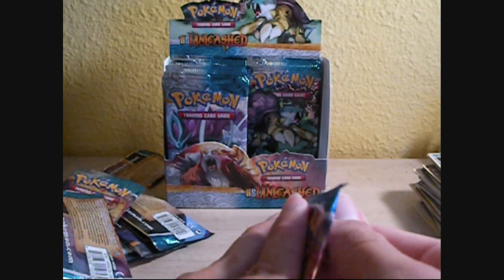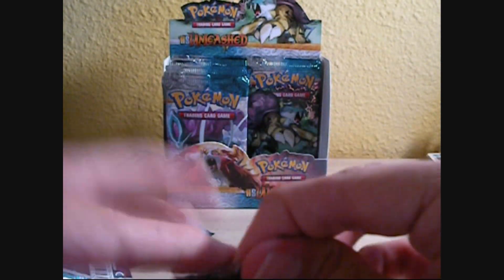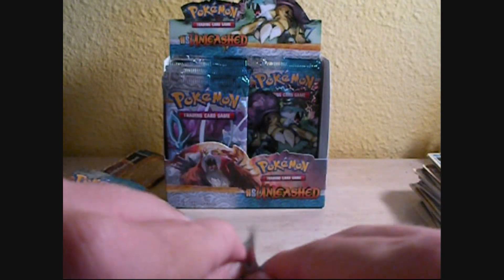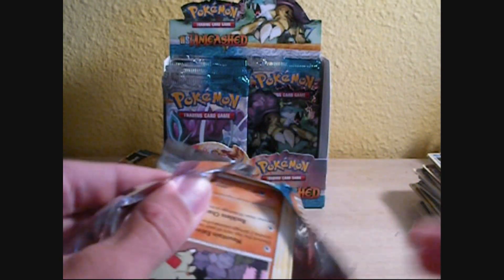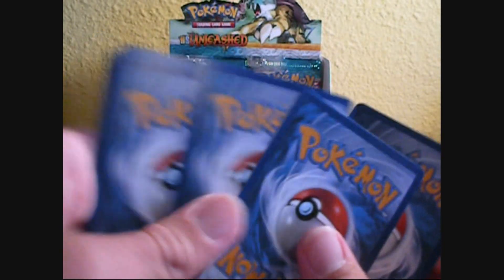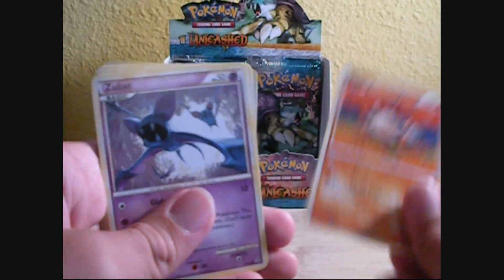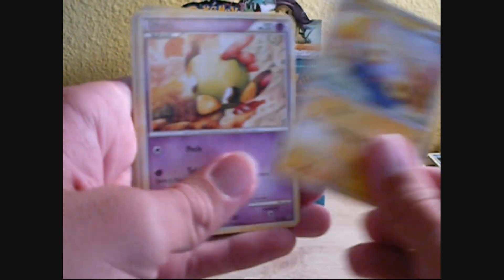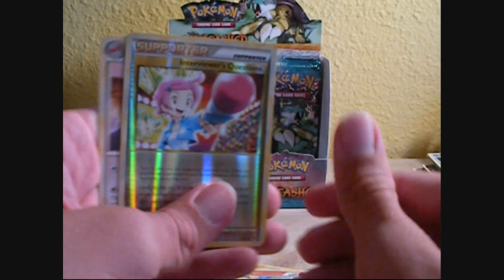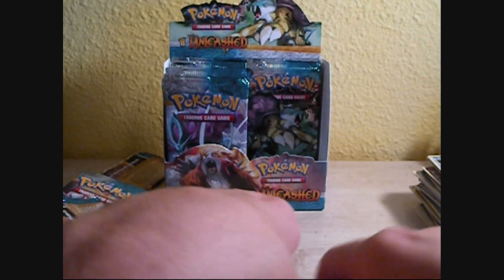Entei pack — almost halfway done with the box. Larvitar, Mankey, Zubat, Chincho, Natu, Plusle, Judge, Numel, Reverse Interviewer's Questions, and a Phanpy. Ugh.